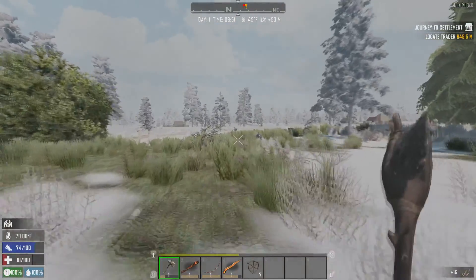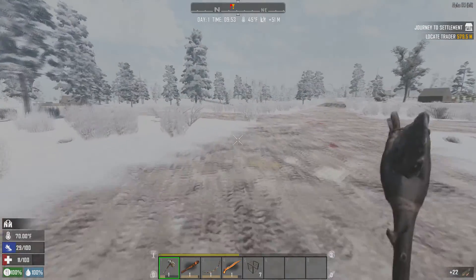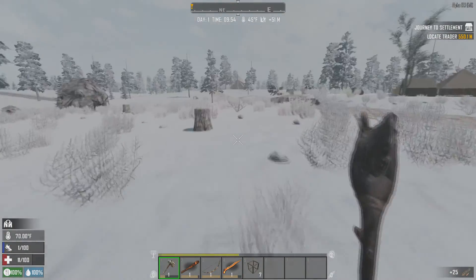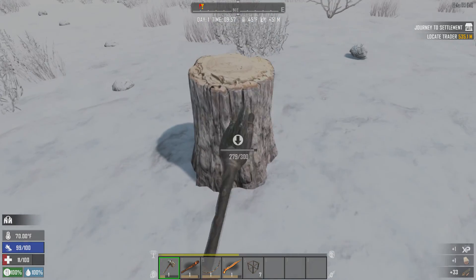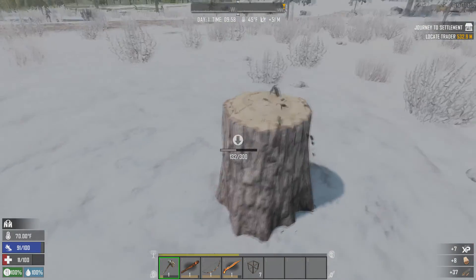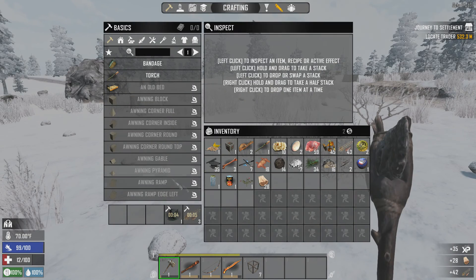Let's just get on the way to the trader. Well that was cool, really enjoyed that. Actually it wasn't that bad, because we got 59 pieces of meat — that's pretty good. Go ahead and take this stump — sometimes you get lucky and get a little bit of honey. No honey — okay, that was a waste of time. Let's go ahead and repair this.